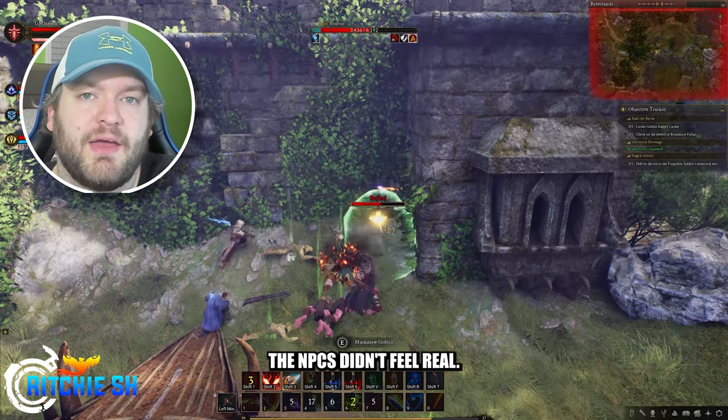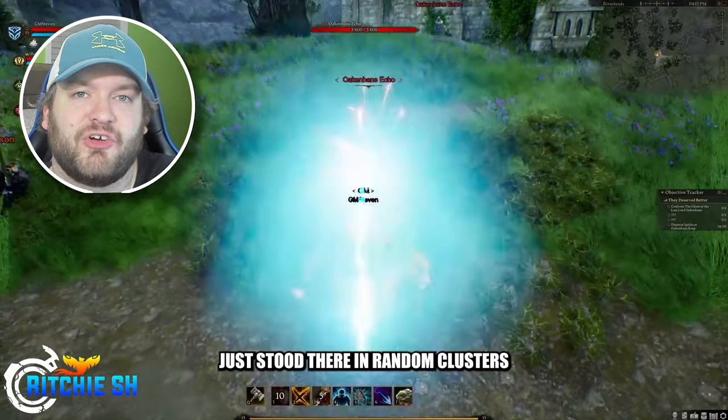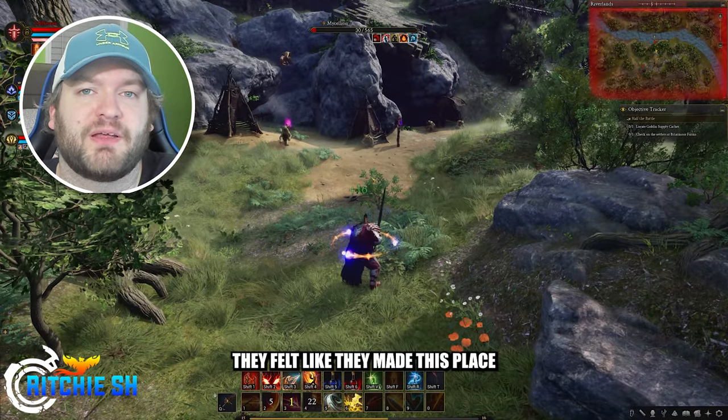Last time we saw Ogunbane Keep, the NPCs didn't feel real — they all kind of just stood there in random clusters and attacked when aggroed. This time around, although it's a different group of NPCs due to the story arc, they felt like they made this place their home.